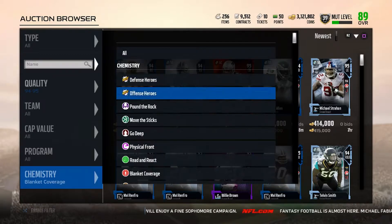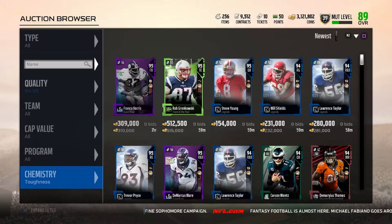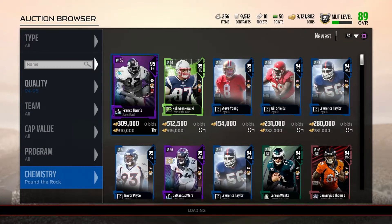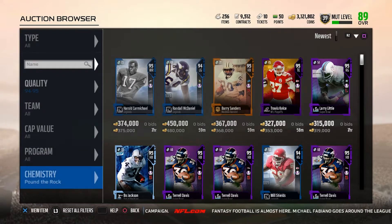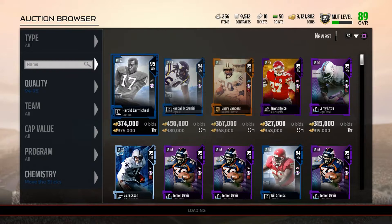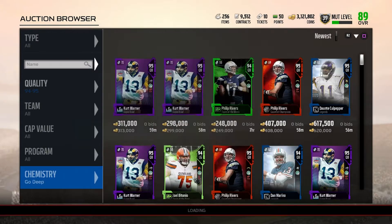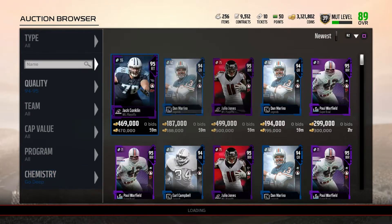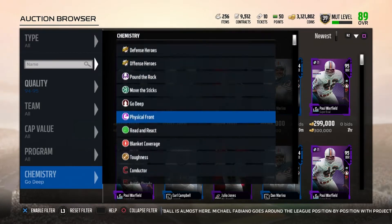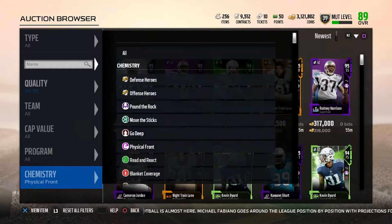I haven't gotten a snipe lately yet — I've just been on trying to look at the prices and check if any cards went up or down. There wasn't really a market crash. Most of the cards went up because people needed them for Weekend League. Apparently everyone qualified for Weekend League this weekend, so of course the cards are going to be high. Now that I look at it, there's a whole bunch of cards that got added to this game since the last time I've been on — it's been like two or three weeks.